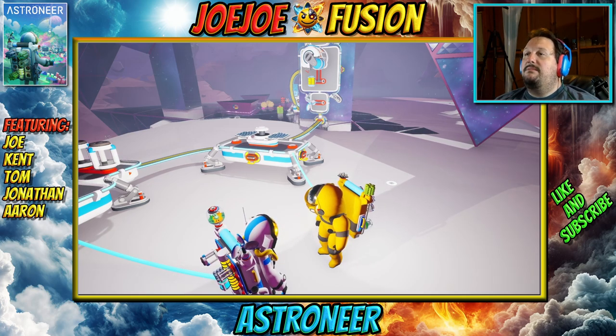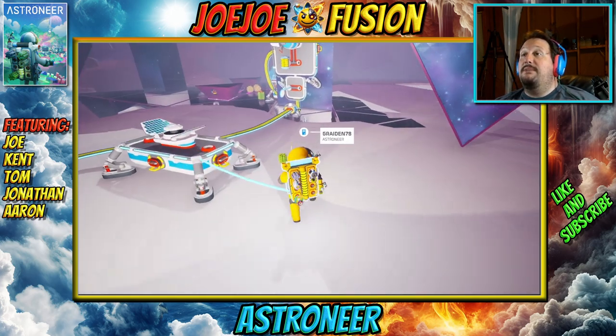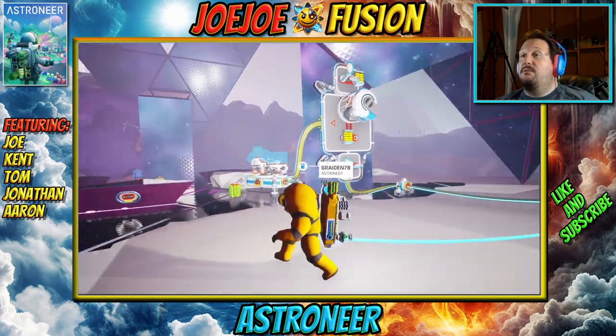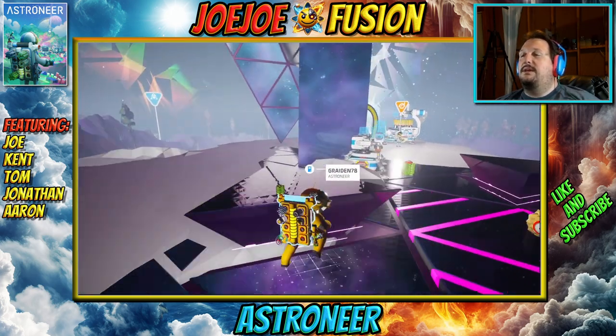We'll probably have to try and find lithium, and then if we find lithium, we can go back to the main planet, grab some zinc, and we can make medium batteries. And medium batteries are really decent — you only need like three or four of them, because that'll give you 20 power. Eventually you'll need more than that, but in the beginning.